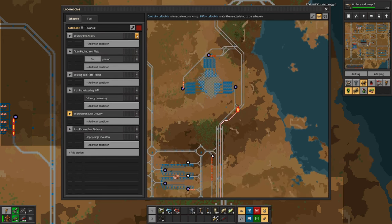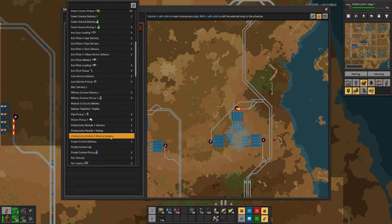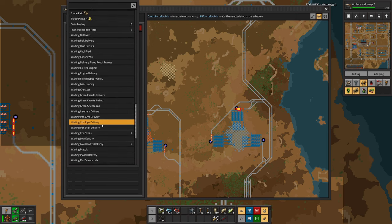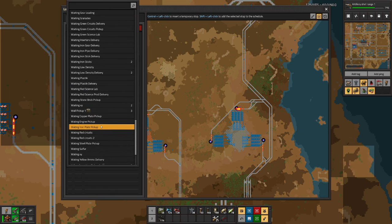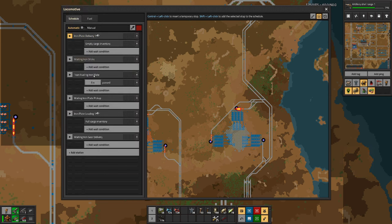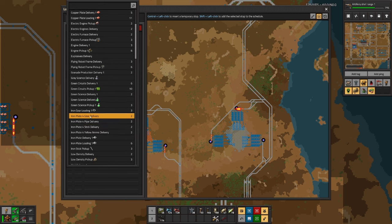Remove this one, remove this one. Then here we will do the same - we will do another gear one. Awaiting iron plate. Where is it? I'm sure I'll scroll twice over it. Waiting iron gear delivery. And then iron plate for gear delivery.